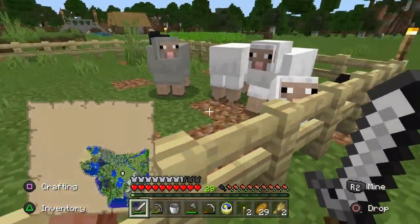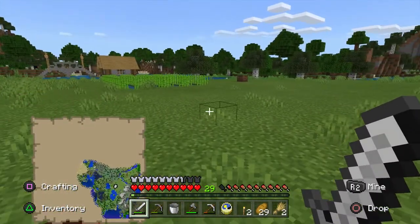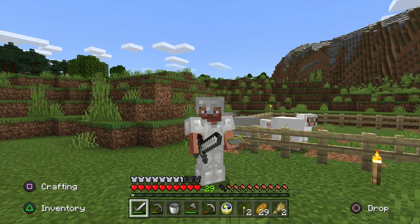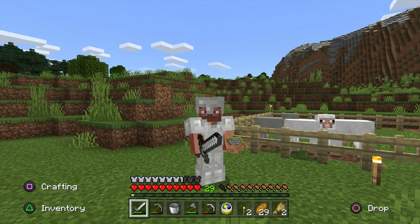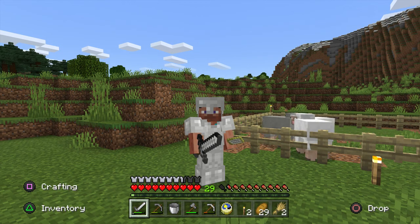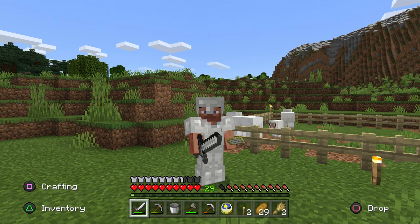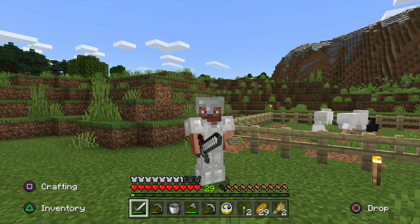There was some feedback there. Now we want to breed the gray one — did it! Yay, another baby one! Because of the mic issues I think I'm going to call it an episode there. We managed to get some sheep going which is pretty cool. In the next one we'll continue on, try to get some cows together, and maybe start building a bit of a barn for some of the animals.